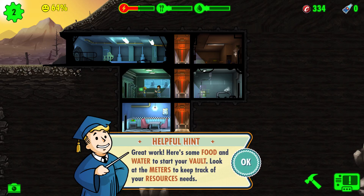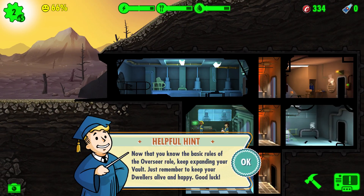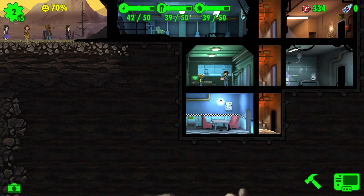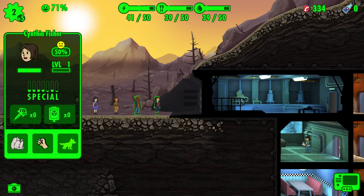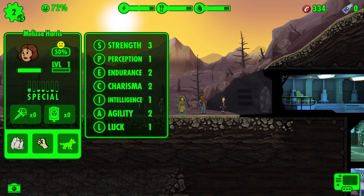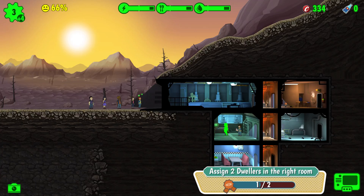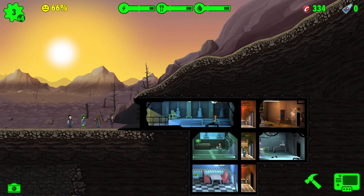Here's some food and water to start your vault. Look at the meters to keep track of your resources. More dwellers have shown up at the door. Now that you know the basic rules of the overseer's role, keep expanding your vault — just remember to keep your dwellers alive and happy. If you click your resource bar it'll give you the number value, but it fades out, which is a shame — I wish it would stay up there all the time. She's got three points in strength, so we'll replace that person who had one point in strength. Let's move you up here.